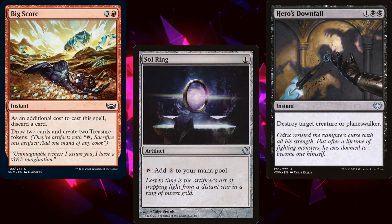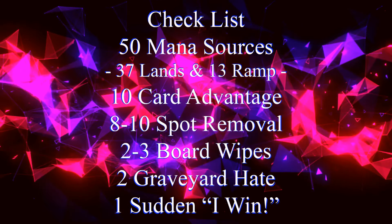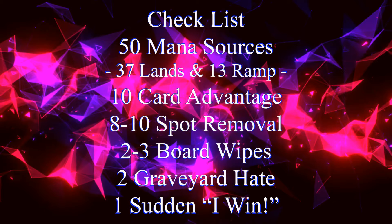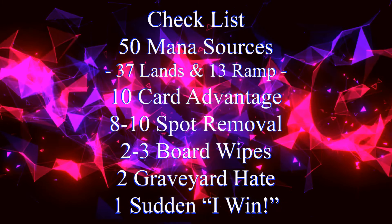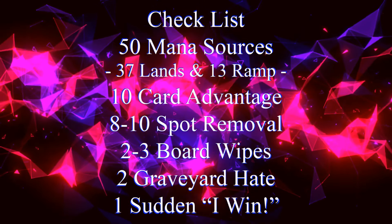In order to build a functional commander deck you need lots of different pieces, which is why I rely on my handy dandy checklist: 50 mana sources, usually split between 37 lands and 13 pieces of ramp; 10 pieces of card advantage; 8 to 10 pieces of spot removal; 2 to 3 board wipes; 2 pieces of graveyard hate; and one sudden I-win card.